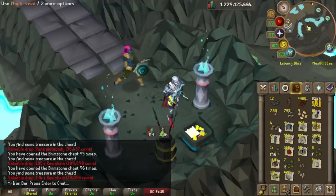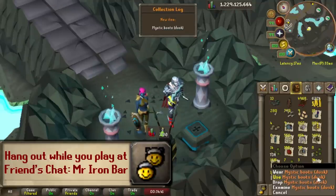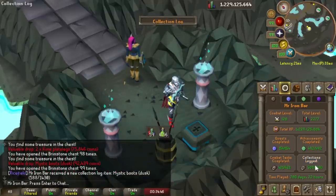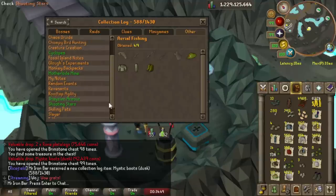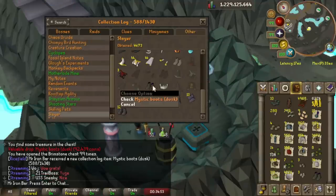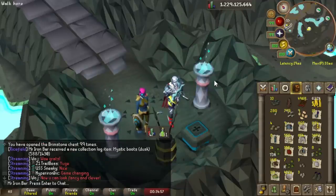Just one more Dragon Arrowhead — that'd be amazing. I got it — Dust Mystic Boots! We got a cool Collection Log item. My first one, I think. I don't even know where this is in the log. It is — hey, we got our first piece! Took 90 keys but we got quite a lot of Dragon Arrow tips.